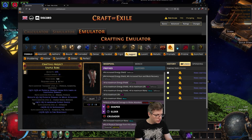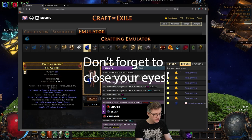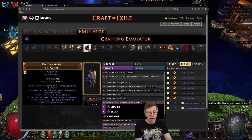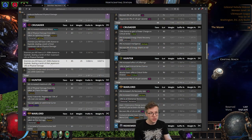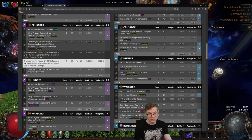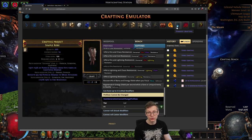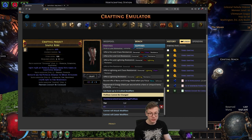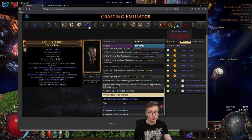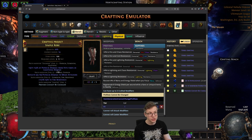So if we do this — we have an open prefix here. We can also use annulment orbs to try to hit maximum energy shield. Before we do the roll to put it on, we can check on Craft of Exile — we know it's going to be guaranteed when we do the reroll fizz, adding a physical modifier. So we add 'prefixes cannot be changed,' and then when we do a harvest reroll physical, it will guarantee adding the one remaining physical modifier, which is exploding.